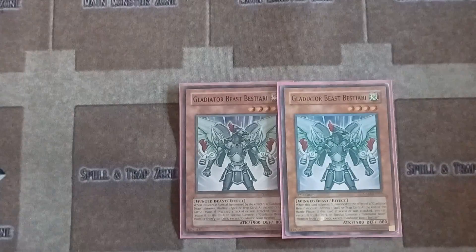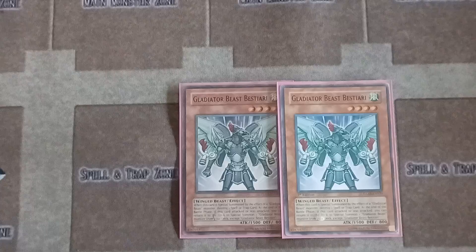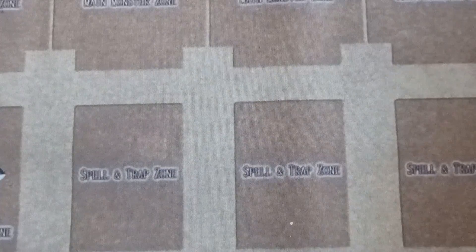The main one you're going to want is Bestiari. When it is special summoned by a different Gladiator Beast from your deck to the field, you get to pop a spell or trap on the field — destroy it. You're going to need this if you're going to play your fusion.